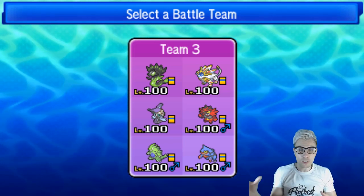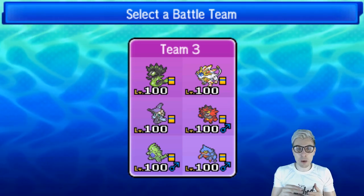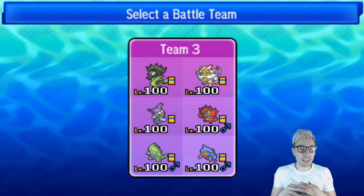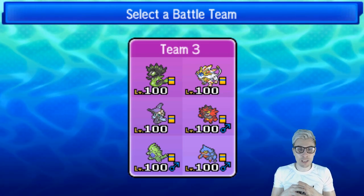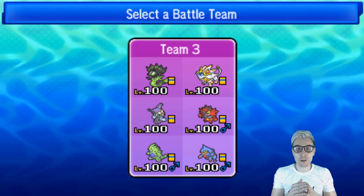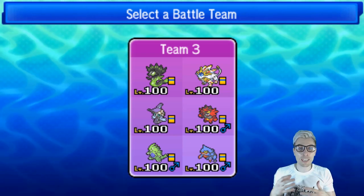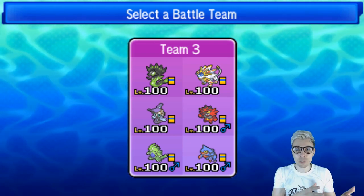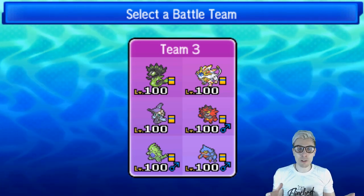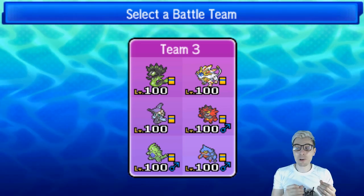Tyranitar can take a Precipice Blades from an Adamant 252 Groudon unintimidated. It can take a Water Spout in the sand from a full-power Modest Kyogre. It can take a Moonblast from Xerneas. It gets the knockout on Landorus with Ice Beam, the knockout on Kartana with Flamethrower. It's got Dark Pulse — so if we can get any sand chip to break that Shadow Shield on Lunala, we pick up that knockout. We've got Rock Slide as well for coverage against Yveltal.